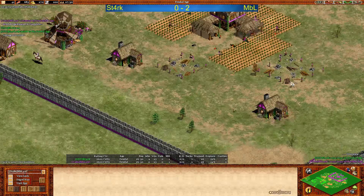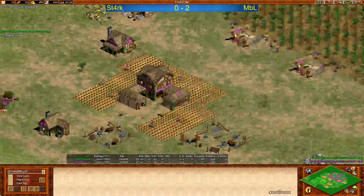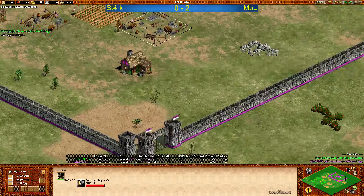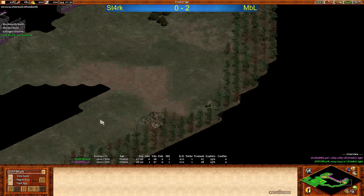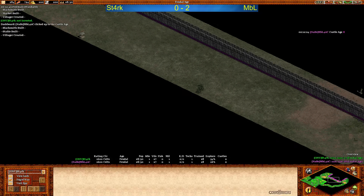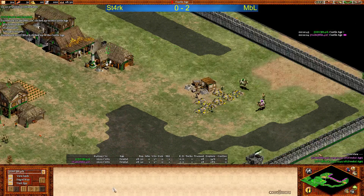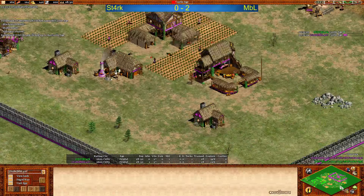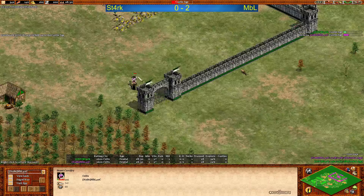We do see MBL with the blacksmith and the market - not going for barracks. Interesting strategy - not going for map control. Wonder if he's going for the relics. But Stark right now cannot see too many of the relics. He missed those two here - that's a little bad luck. Of course he was scouting the wall here. And MBL is in - not sure if that's the right decision here. MBL is going to lose the scout eventually.